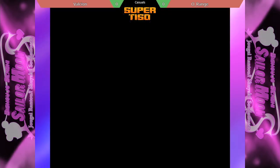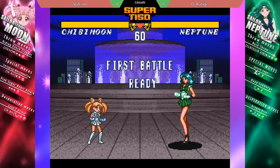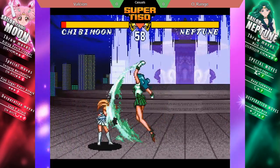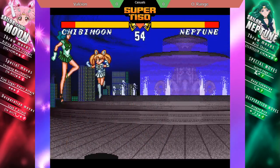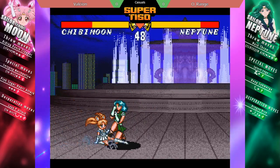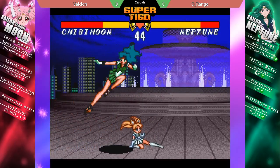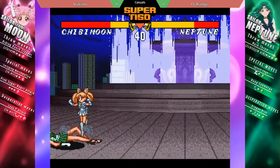With Neptune on the other side — this is the first match of today. Let's talk over how this game works. This game is a four-button game: take the Street Fighter layout but remove the medium buttons, so you have light punch, light kick, heavy punch, heavy kick. Every character has a backdash — you're going to see plenty of that from Chibi Moon. Backdashes are universal; forward dashes are unique only to Uranus.